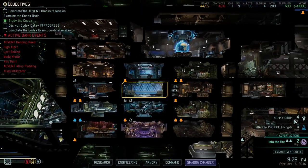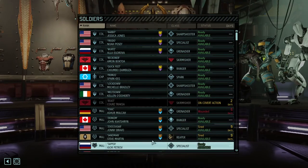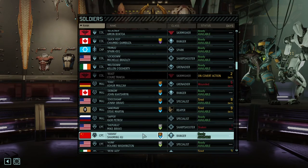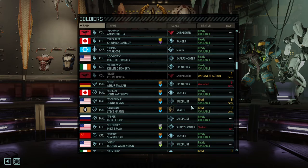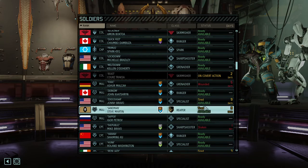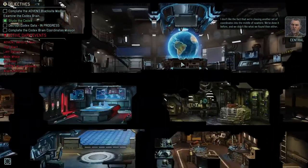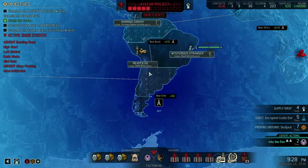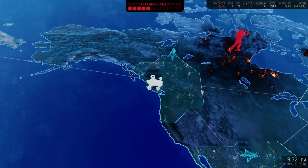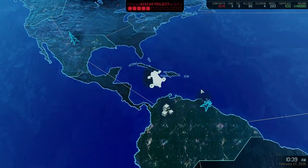I wanted to invade one of the facilities but unfortunately we're going to be forced to wait a few more days — I don't want to take tired soldiers on a trip. Nine days it is. I don't like the fact that we're chasing another set of coordinates into the middle of nowhere. We're okay with the Avatar project. Let's get some assorted loot — that could be anything from a PCS to a great weapon modification, maybe even a grenade or some really good ammunition.